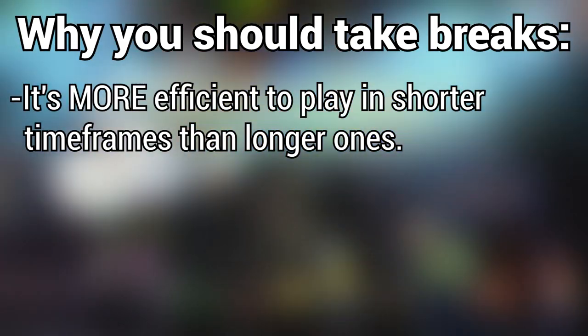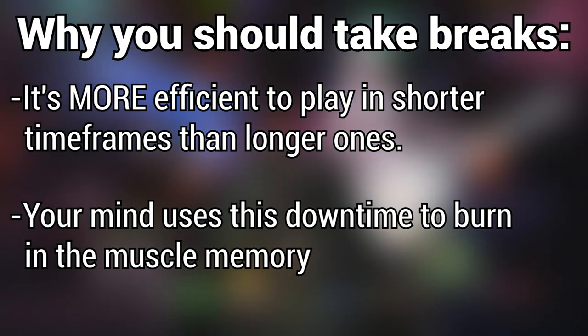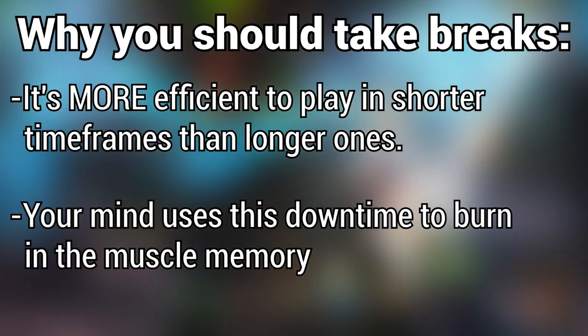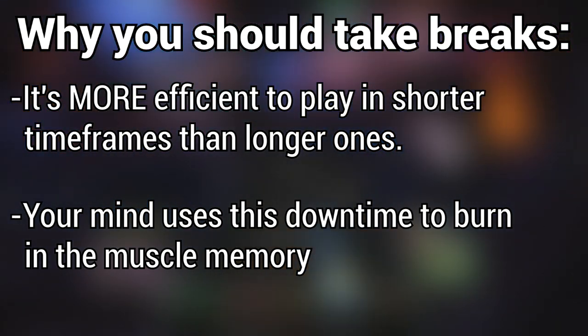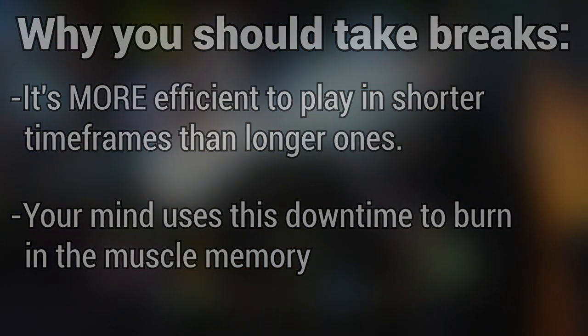If your arms start to burn, or if you start to get cramps, that's a good sign to stop the play session and start another time. Your mind uses the down period of not playing between play sessions to burn the muscle memory into place, but it can only do so in periods of complete rest. If you play for longer periods or stress your muscles out, your body will take a longer time to recuperate and therefore have less time to burn the muscle memory. So when in doubt, take a break.